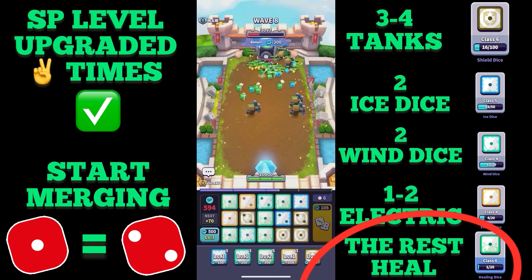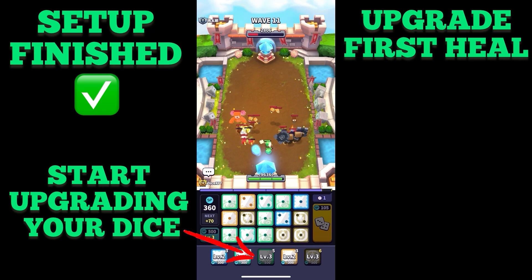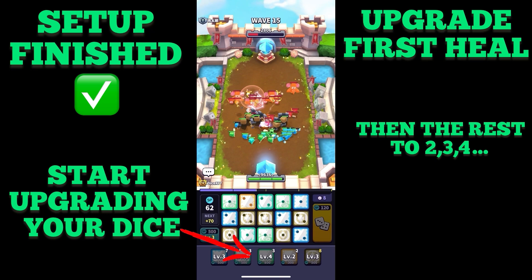The rest — so as many healing dice as possible — should be placed in the best case behind the shield dice. After my setup is finished, I start upgrading: first I start with healing dice, and then I continue to upgrade the rest to two, then to three, then to four.